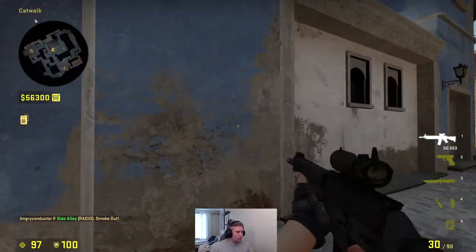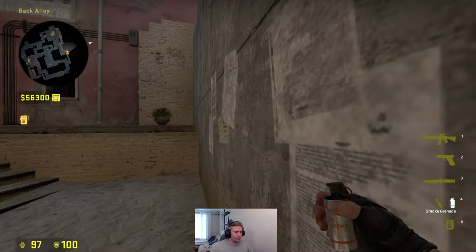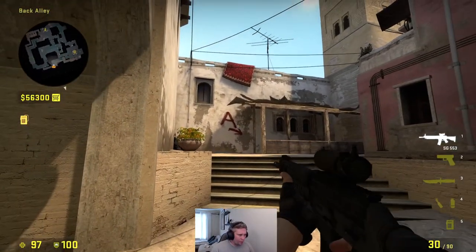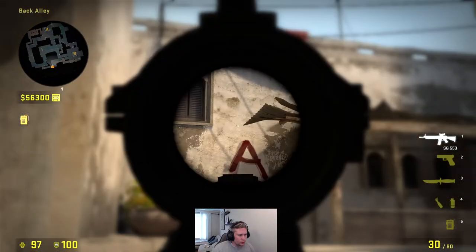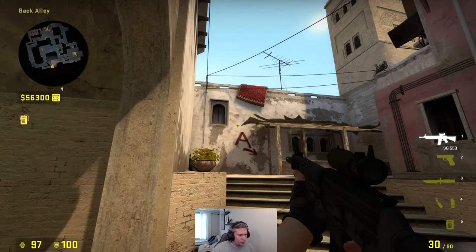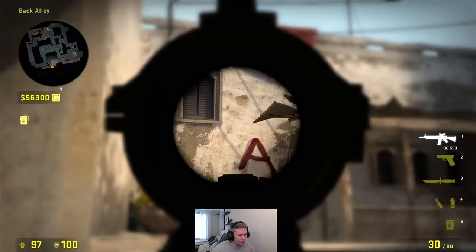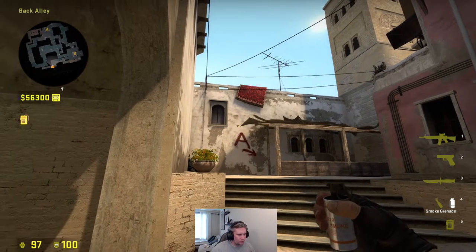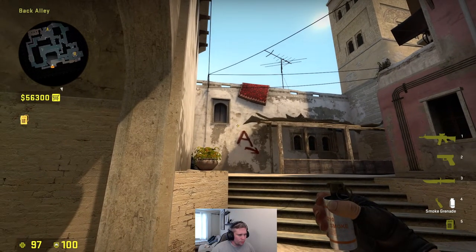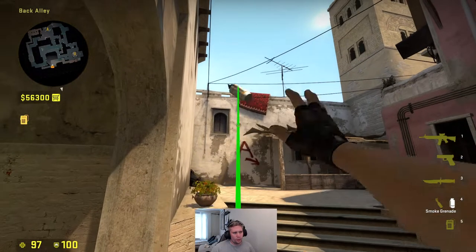The last one is kind of tricky — it's from back alley and a bit hard to throw. You need to use this little dent here along with the graphic here and the graphic there. You want to end up somewhere in the middle, then do a jump throw.